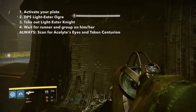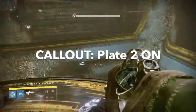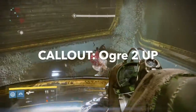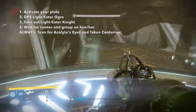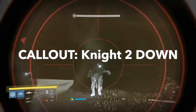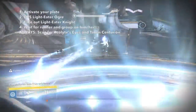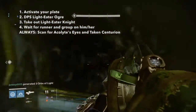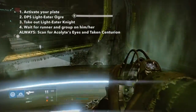Alright, let's go through that again. Activate your plate. Fire several shots into your ogre to help the DPS team. Don't forget to scan for eyes and take them out quickly. Take down your knights. Wait for the runner's call out and stay alive. Don't forget to use a bubble or go invisible if things get real rough. If you're holding either of the two front plates, watch out for incoming fire from the ship. Try moving from one end of the plate to the other if you still need to hold it down.